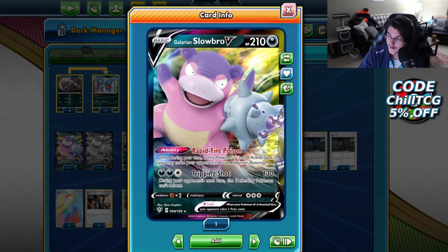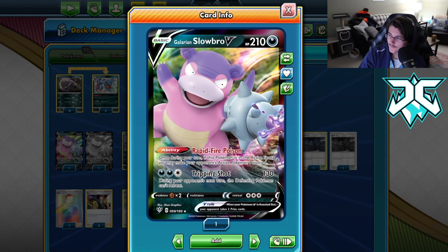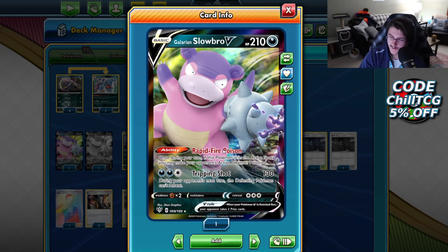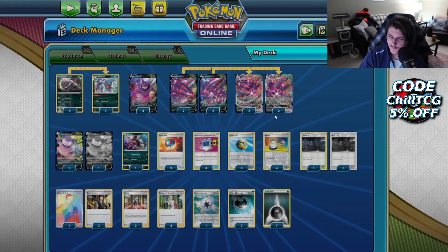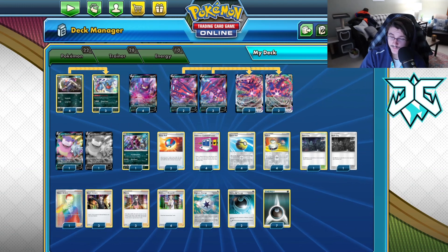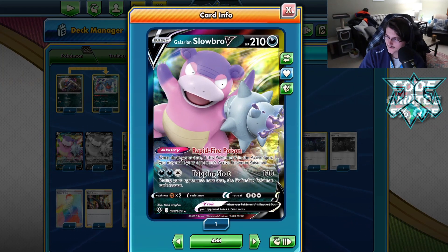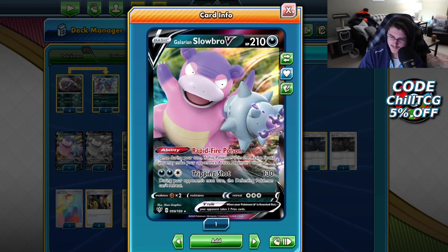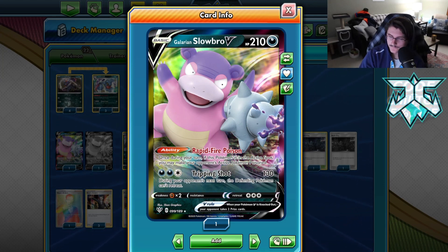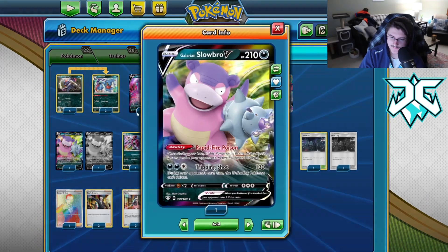Next up, we're running Galarian Slowbro V. You might be wondering — how do we actually Poison our opponent's Pokémon? This is how. Galarian Slowbro V can auto-Poison if it's in the active slot, and it's an ability so your turn doesn't end. The whole idea is to switch into Slowbro, Poison, switch out, and attack with Etern VMAX — then that Poison damage stacks on. We're running two Slowbro Vs because it's a consistency card you definitely don't want to prize. It's a Dark-type Pokémon, which is important.